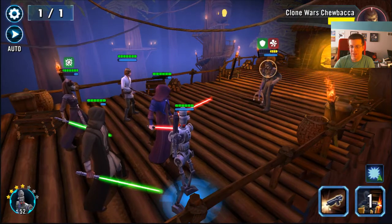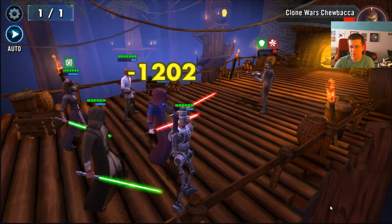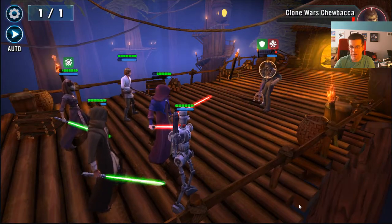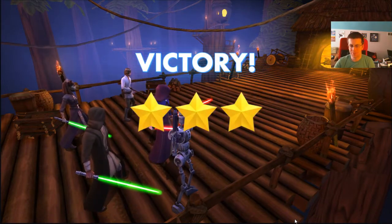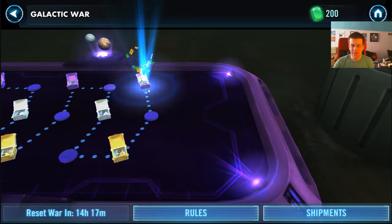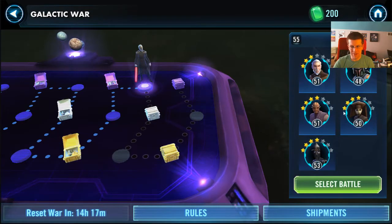Luminara's heal will probably be up or her cooldowns should be pretty low for the next fight. Her attacking also helps us cycle cooldowns, so I actually like that. HK-86 is up, Luke's are up, Sidious is up, and Jedi is up — just Luminara is maybe two turns away from being up. Should be good. Success there. Alright, and then the next squad is way, way weaker.